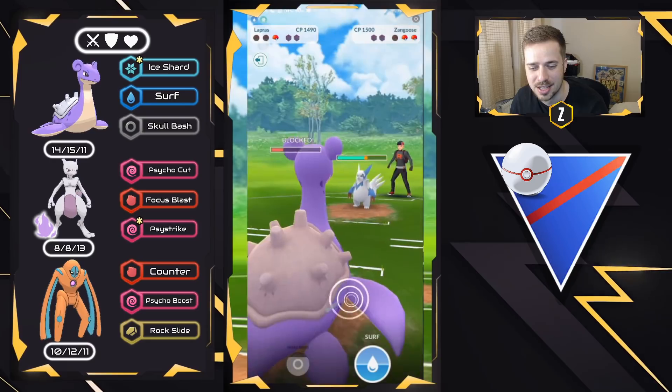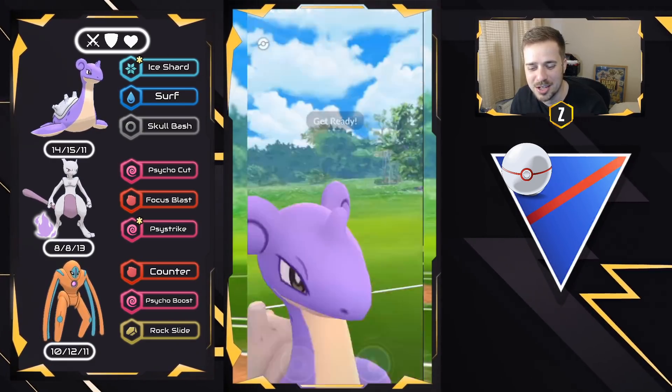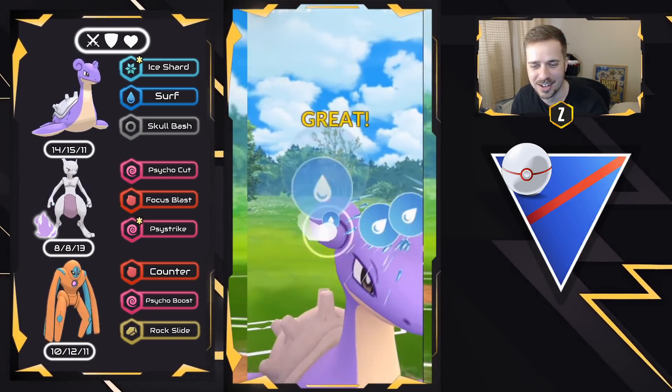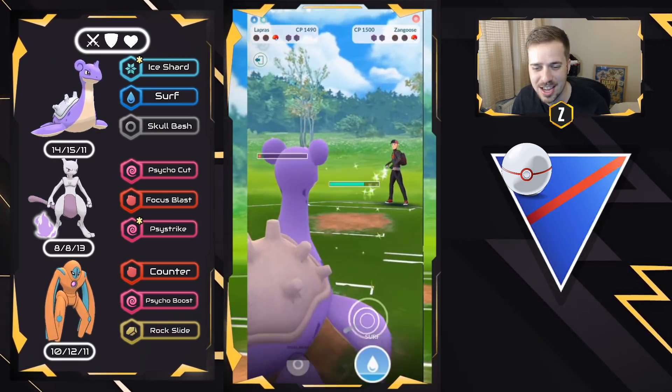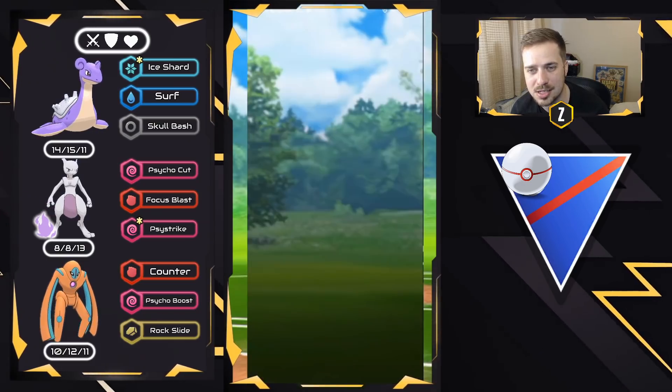They go for a double Night Slash and we fight the good fight even though it's game over. We Surf to take out the Zangoose, then they bring in DD. We go down to Counter and that's a good game — very well played to my opponent.